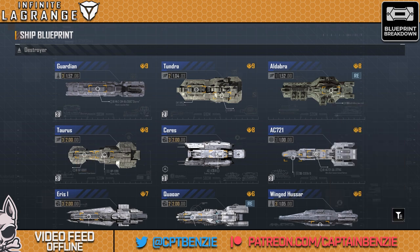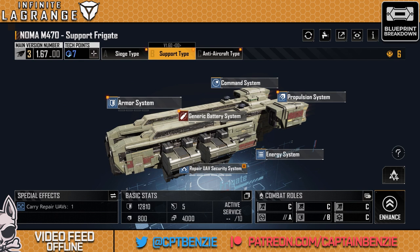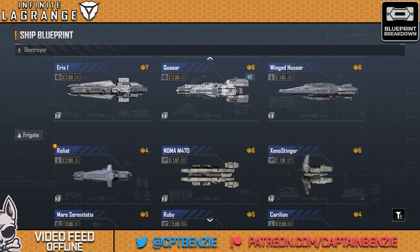If we go down into frigates and have a look at the Noma M470 support type, that's one repair UAV with better bonuses than the Guardian gets, and on a significantly cheaper to build and cheaper command point ship that's also arguably harder to hit.